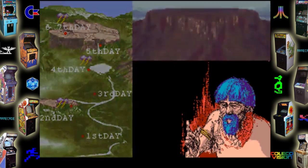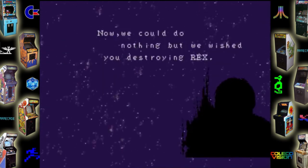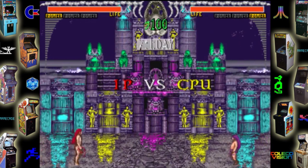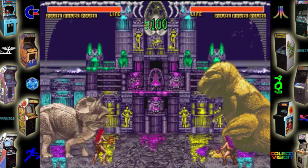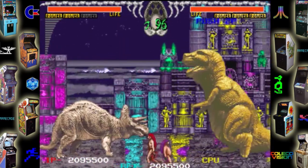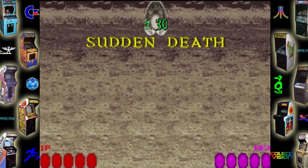Is that Moe from the Three Stooges in a primitive outfit? That's definitely Moe. Here we are at one of the final stages — it's kind of funky, kind of primitive slash futuristic. Sometimes the colors of the dinosaurs change; I have seen this big fat dinosaur turn purple and you swear to goodness it looks just like Barney. He lumbers, he's awesome, and he's also a playable character.